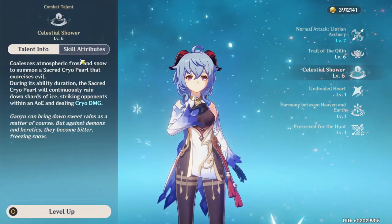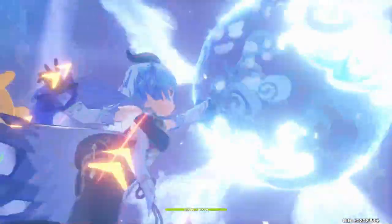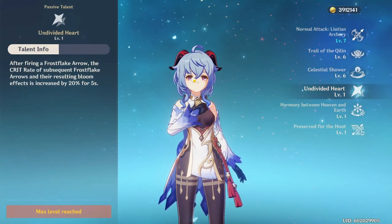Her elemental burst is Celestial Shower. It basically has an orb in the sky with an AoE area around it, and ice shards fall in this area dealing continuous ice damage to enemies.